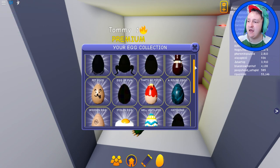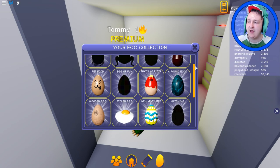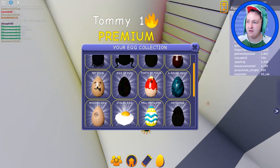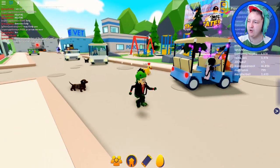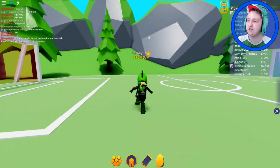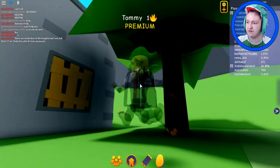All I need now is the nest egg, the troll egg, the commando egg, the egg of fun, and the hatching egg. Dude, this game is actually really good. If you like these role-playing games, then this game is pretty good. Let's see if we can find a nest in a tree.